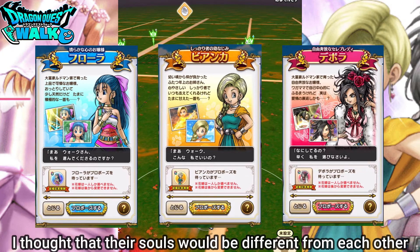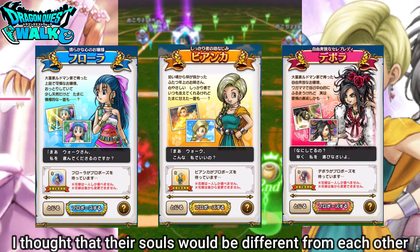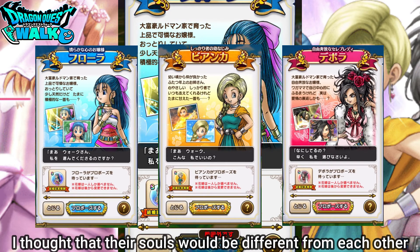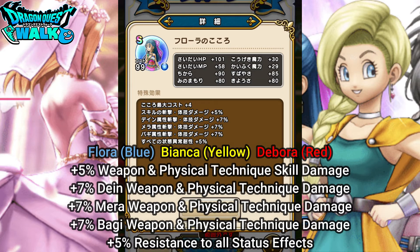I was wondering which one to go for. I thought maybe their souls would be a bit different, but they're actually not. The only thing that's different is going to be the color. For Flora, she's going to have a blue soul, soul cost 99. It has all the same basic stats, plus 5% to weapon and physical technique skill damage, plus 7% to Dane weapon and physical skill technique damage, plus 7% to meta weapon and physical technique damage, plus 7% to buggy weapon and physical technique damage, and plus 5% resistance to all status effects.